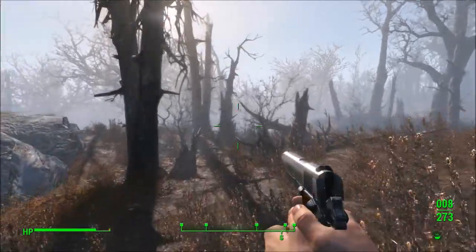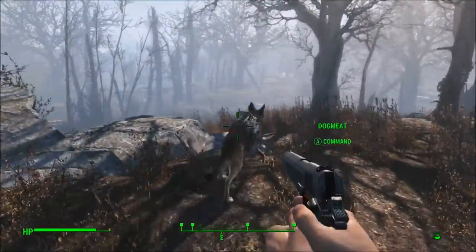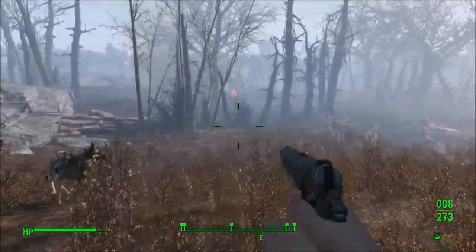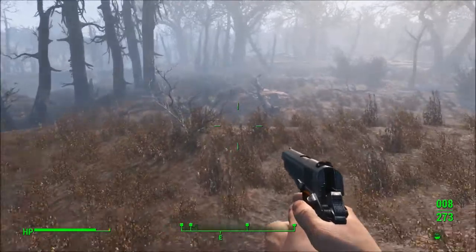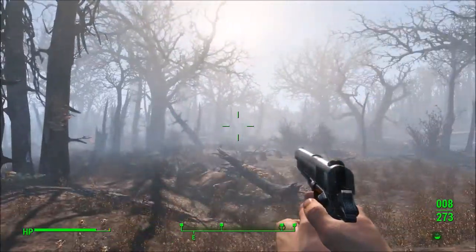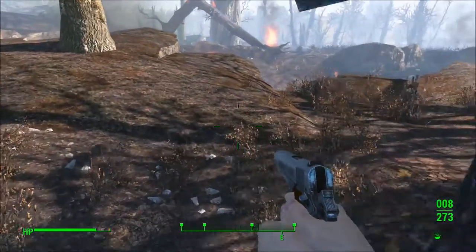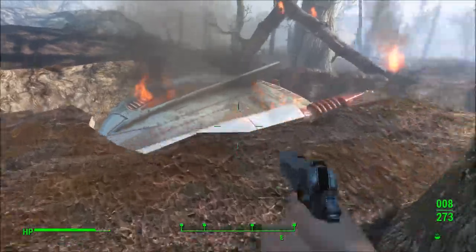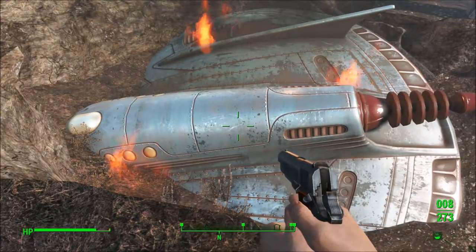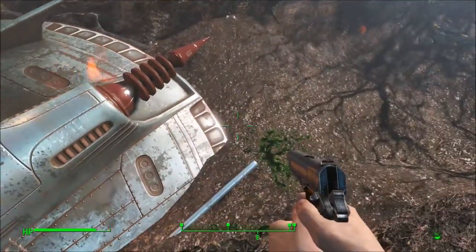Now we head east-southeast, so generally this direction. And yep, as you see there, there's the crash, as I expected it to be, relatively nearby. I didn't expect as much smoke as there is nearby, but that should be expected considering it was a legitimate crash. And there you go.